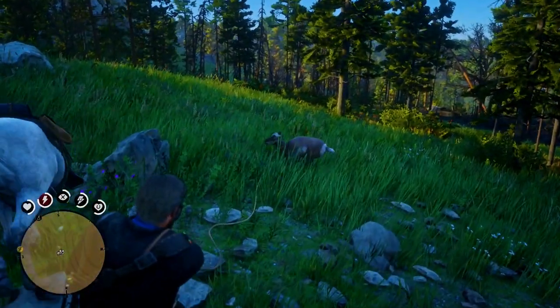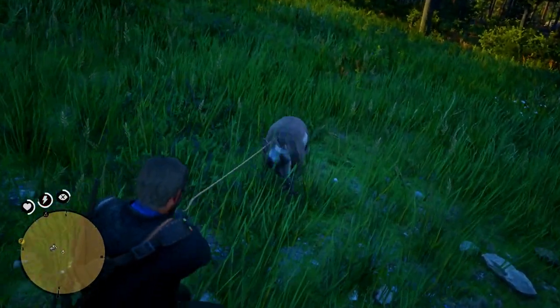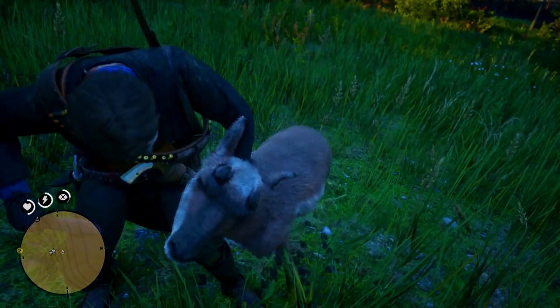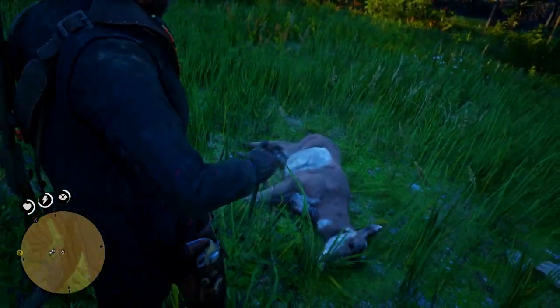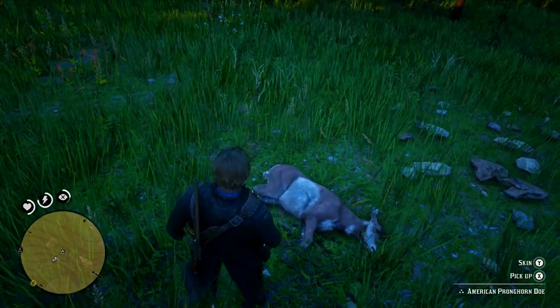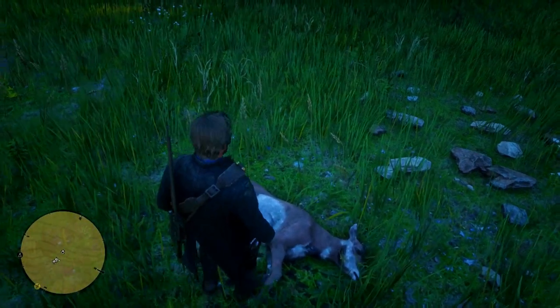The best way, and 100% guaranteed every time, is to rope the animal, bring it in, and then stab it. You can then take it to the trapper to get perfect pelt gear, or take it to your cook at the home base. Once you've upgraded the ledger enough, you can get an upgraded satchel from that.